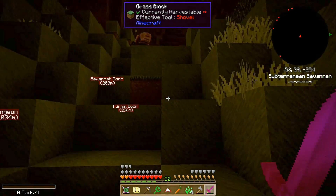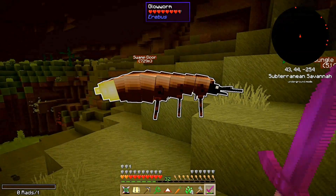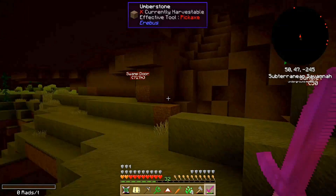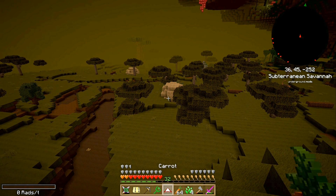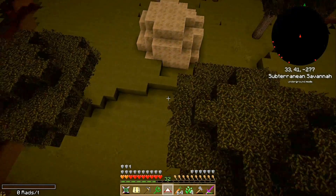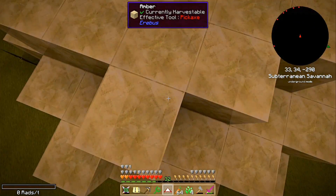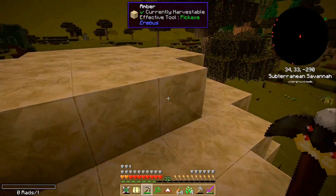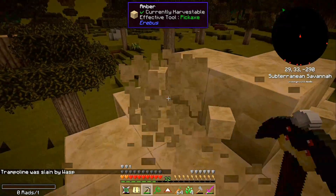Oh, here's something. That could be a centipede. It's a glowworm — it glows. It's also non-hostile, I think. Those look like they might be amber. Might also be wasp's nests. Nope, it's amber — it's a whole big hunk of amber. I wonder if there's anything inside it that I need to be afraid of. So far so good, it's just a whole lot of amber. Trampoline already died once — what the heck?